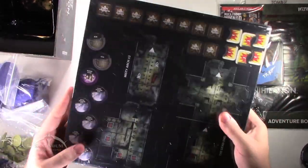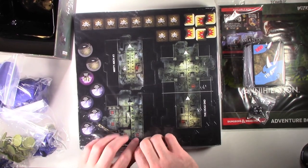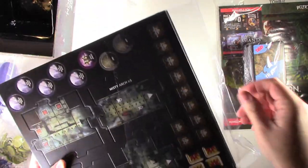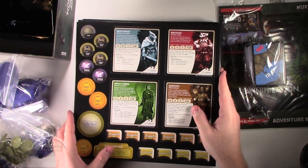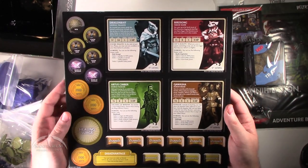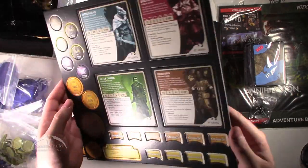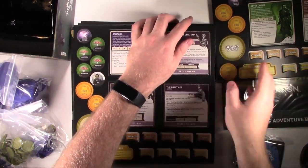Let's go ahead and just open this thing up and go through these boards one at a time. The first sheet here we have is some of the actual character sheets, and we've got some tokens for Web, Straw Man, Wonder, Healing Surge, and Stunned. Flipping it over to the back — it's kind of the same thing. These are pretty cool though.